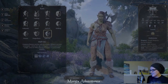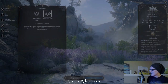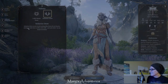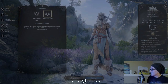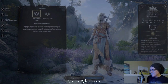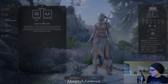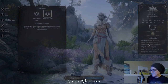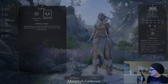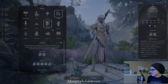Half orc does not have a subrace. So we're going to make Mary a Seldarine drow. The difference is that you can see they give you access to different cantrips and different proficiencies. What we need to do first is select the class, so I'm going to do a druid.